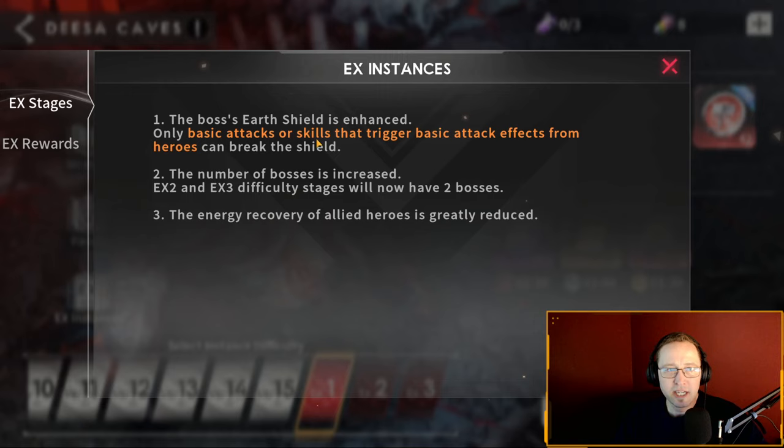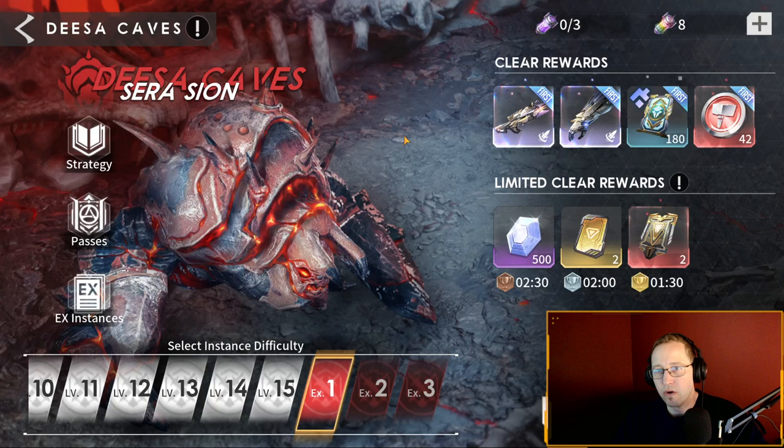So what they changed: you've all done these caves, you know you hit a certain break point on the boss and the boss throws up a shield - all you had to do was put in a bunch of abilities and it goes away, you topple it, you kill it. Now they changed it so the shield is enhanced and only basic attacks or skills that trigger basic attacks can break the shield. And they obviously added bosses.